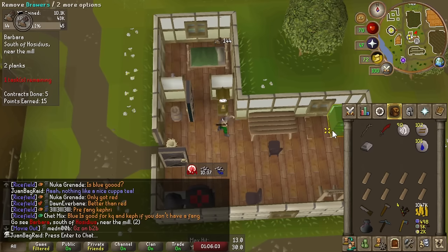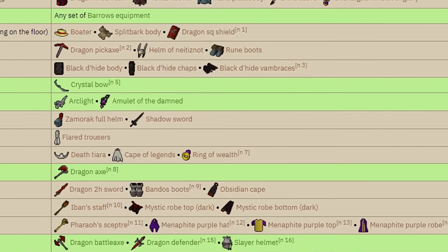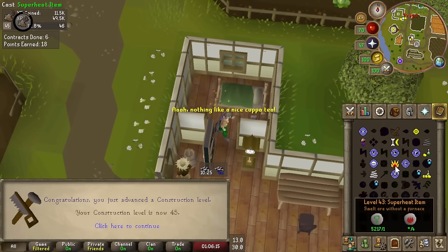80 construction is super important, because then I can unlock my stash units, meaning high-level gear that I get in PVM I can actually keep it and store it, like the Blue Moon set. We made insane amounts of progress towards that goal in this video, so sit back and enjoy.